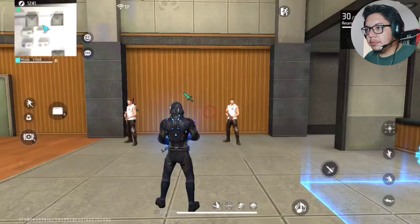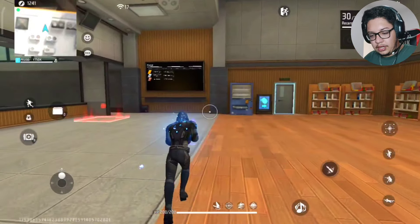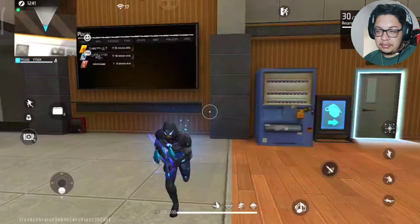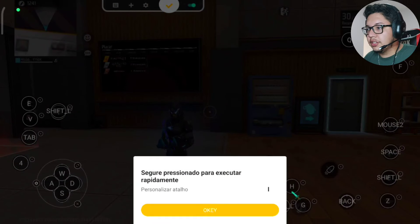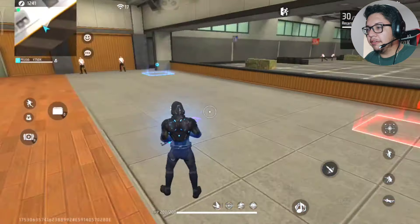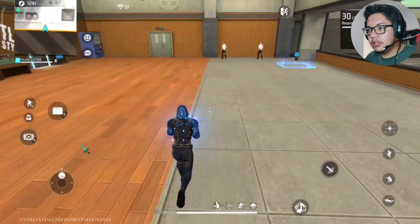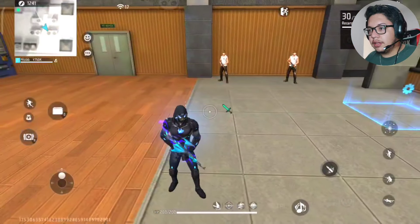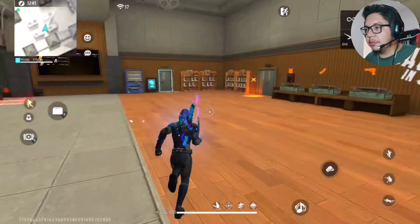Galera, eu não sei o que faz, mas eu percebi que quando a gente vai andar pra correr e clicar o I, ele continua correndo. Não sei se ativa alguma função lá de correr. Mas se tu quiser usar essa função e colocar aí uma tecla, tipo exemplo: você tá andando pra frente, você ativa — tá vendo? Não é muito importante isso pra gente, não.